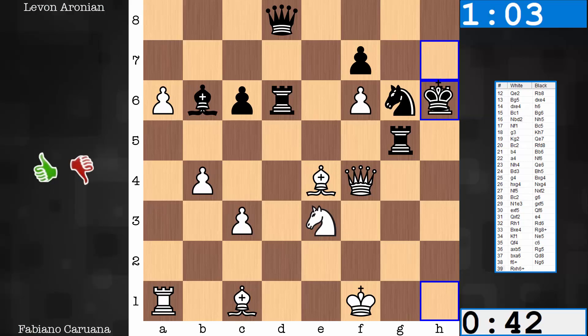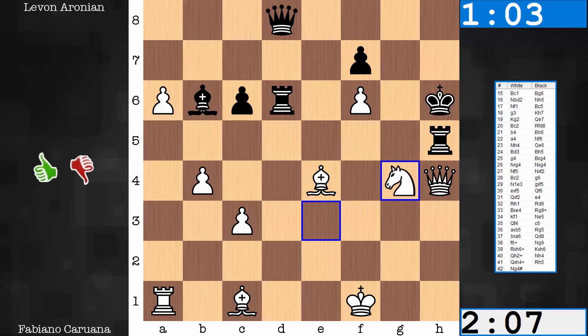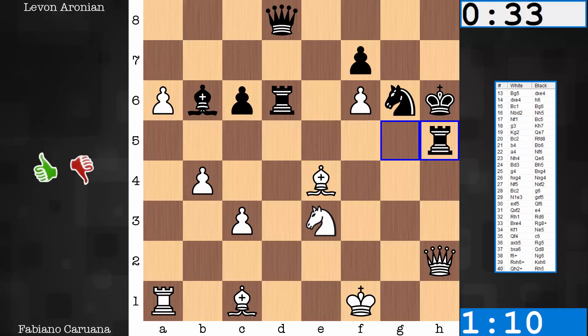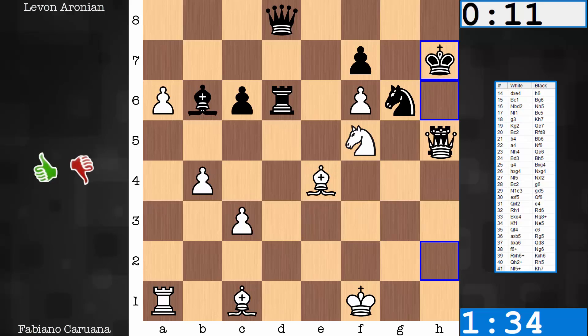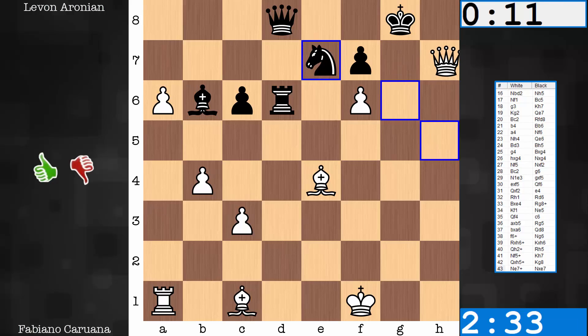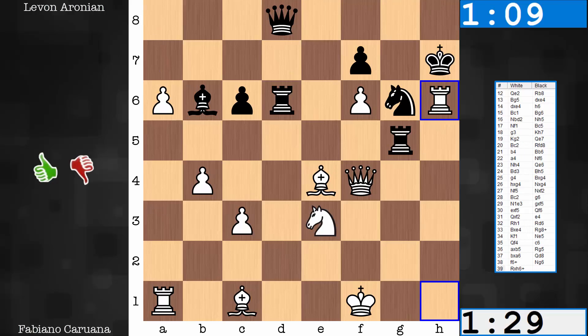What would happen after king takes rook? Queen h2 check — if the knight blocks, it's mate in two. Very cool — that's a double check and mate. Blocking in a different way with the rook would allow knight to g4 check, queen takes rook check, and bishop takes knight. There's even knight to f5 as check, check, check — there's no attack for team black. Computer suggests taking the knight; you could always exchange queens, be up a piece, and push the pawn. There's just no good solution after the rook smashes through. Rook takes h6 — this is as far as it goes. Aronian resigns.